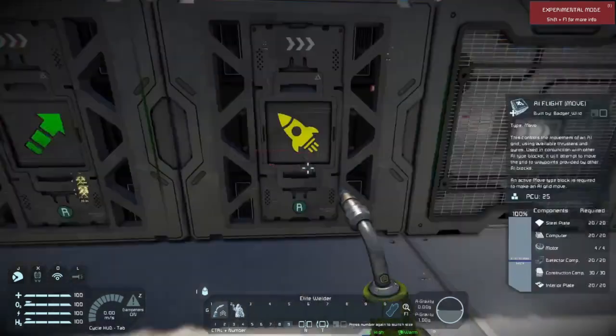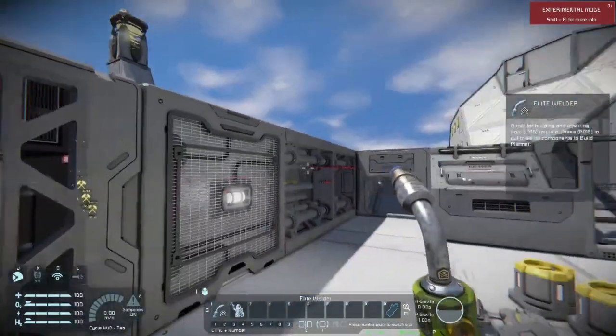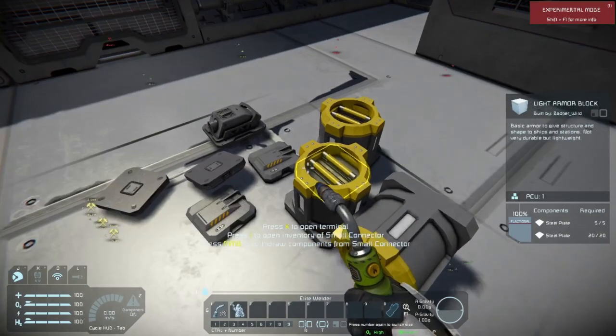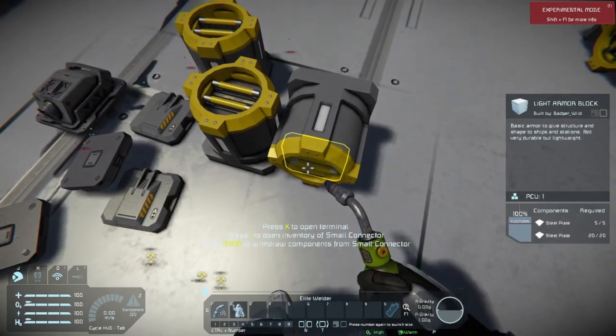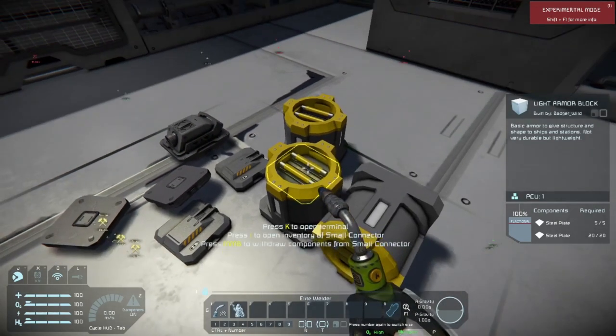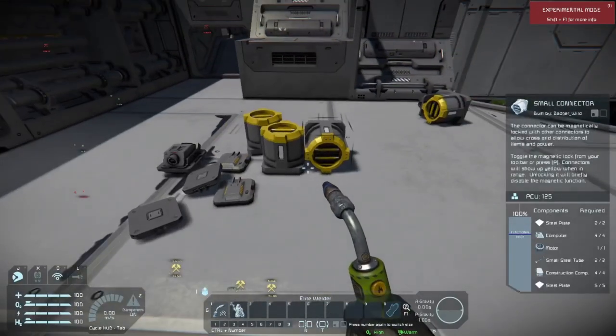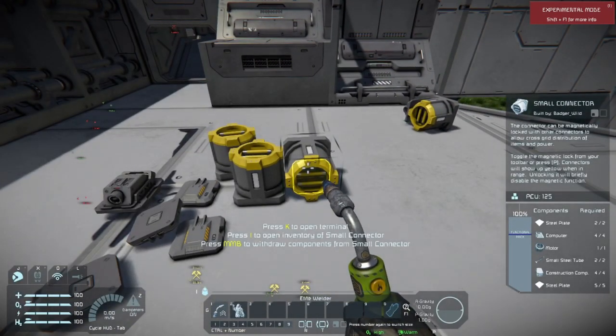Heading over here, we're going to check out the small ship blocks. All the blocks you're seeing here are small ship, except for the detail blocks we'll deal with. This is a brand new block y'all probably never seen before. This is the small connector. Keen has taken the small ejector port and re-designated it as the small connector, so now it can magnetically lock onto ships. Small ship hydrogen missiles in space are now a thing — you can launch them out, but you need to be able to fill that hydrogen tank. Previously you needed those big three-by-three connectors, but now you've got this small one right here.